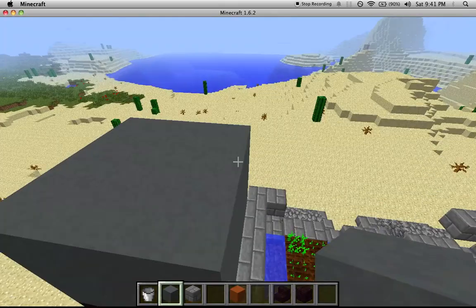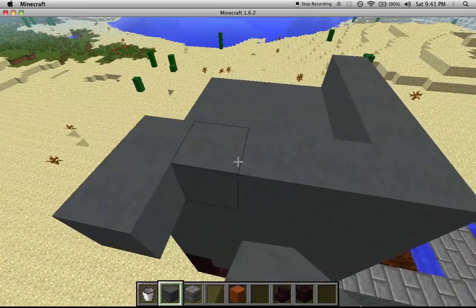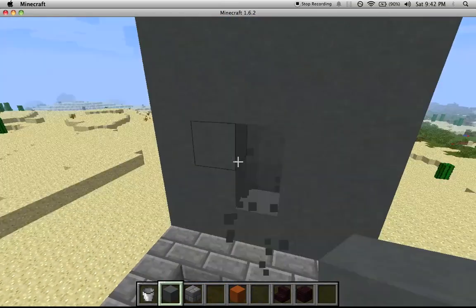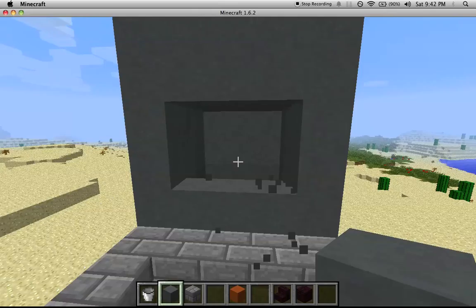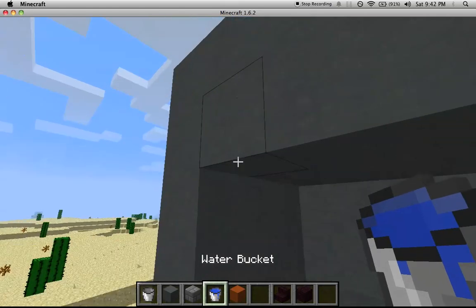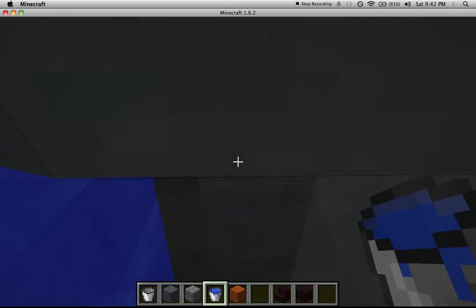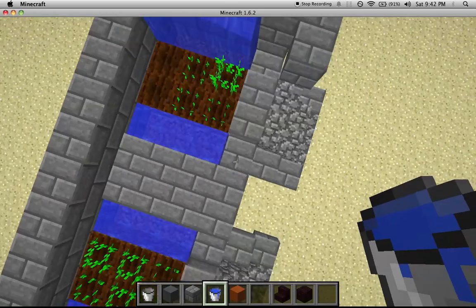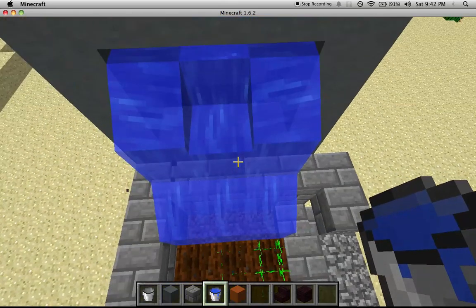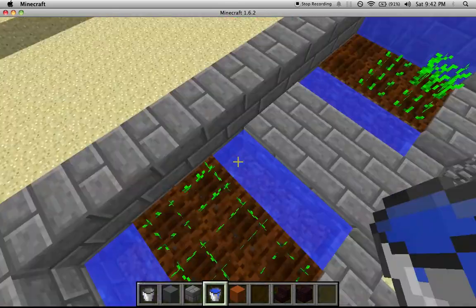Okay, so we got most of the water tower fixed. This can actually be quite helpful — here, let me show you. If we put water here, then it could flow into the trench. Yeah, like that, and keep our crops fertilized.